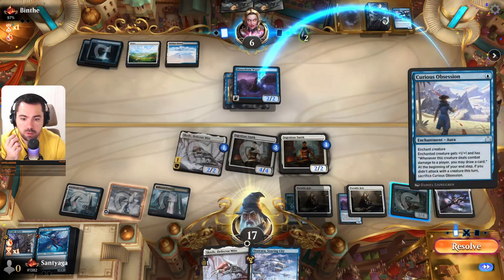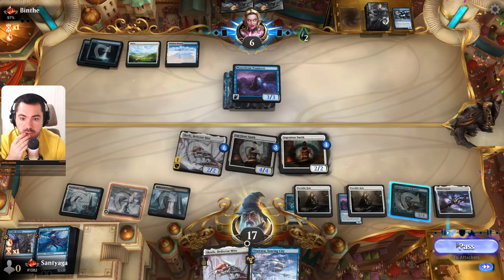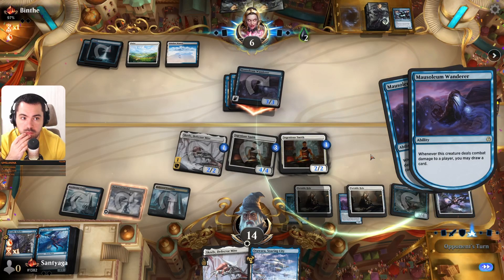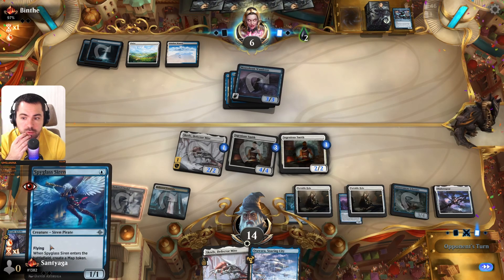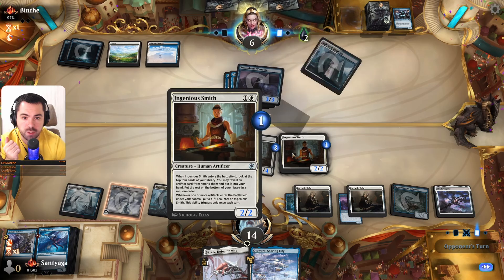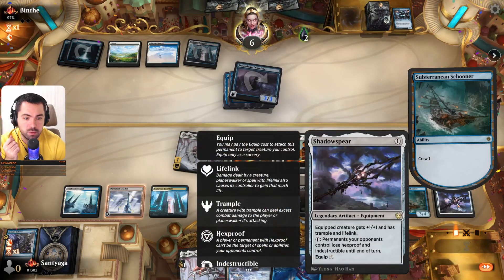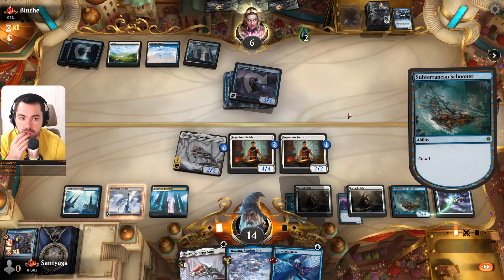We will return his blocker. He decided to draw two cards — but then you're dead. We will attack, we will crew and attack. If it's Rattlechains, he can block only the four-four; we have the three-four and we will return Rattlechains with Atauva. Or we can equip this one and have trample, we'll see.